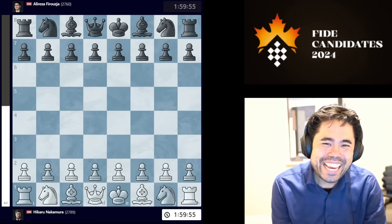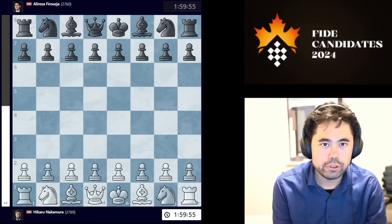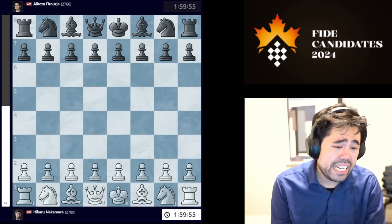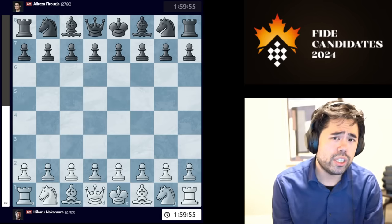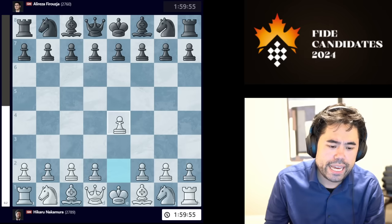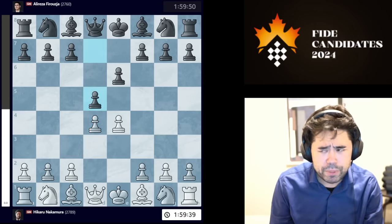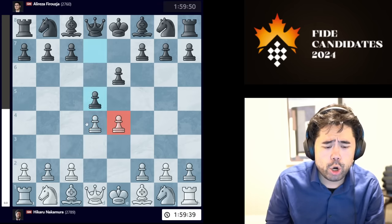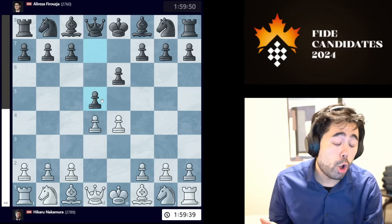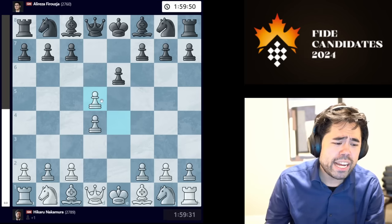Welcome back everyone. For today's video we are going to be taking a look at the 12th round of the FIDE Candidates Chess Tournament being held here in Toronto. I've won a couple of games in a row, I'm a half point out of the lead, and today I'm playing Alireza Firouzja, the wonderkid from Iran who now represents France. So without further ado, let's jump right into the action.